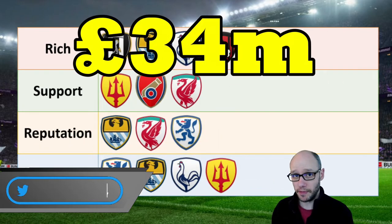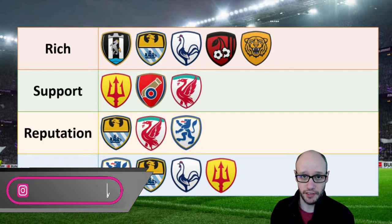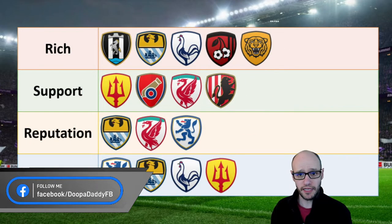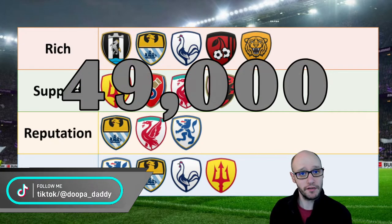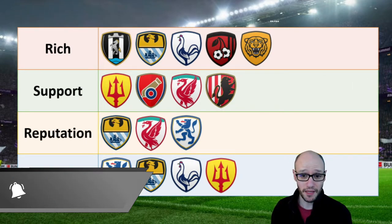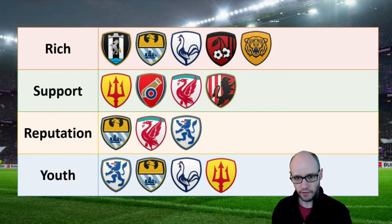We start off with Bournemouth, who have the biggest balance outside the Premiership at 34 million. Hull have the biggest budget at 4 million — it doesn't sound a lot, but Hull's quite an established Championship team. For support down in League One, we've got Sunderland with potential support of up to 49,000. Nowhere near Man United's 120,000, but for a League One team that is pretty good. They've got a big stadium with the capacity.